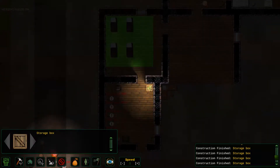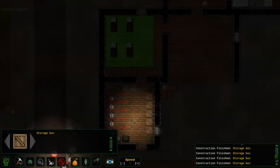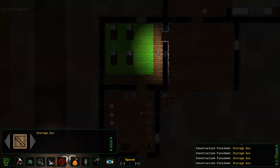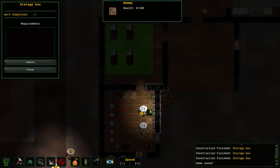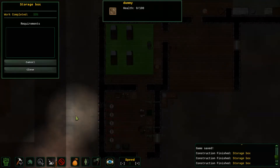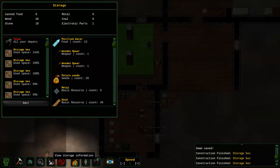Let's build a bunch more storage boxes. I'm keeping them against the wall so everybody can always grab at them — I am paying attention to how this world should work. As I've been wrecking stuff, have I been finding food and whatnot? I still have nine canned food, that's good.